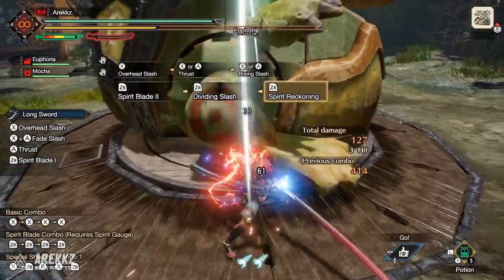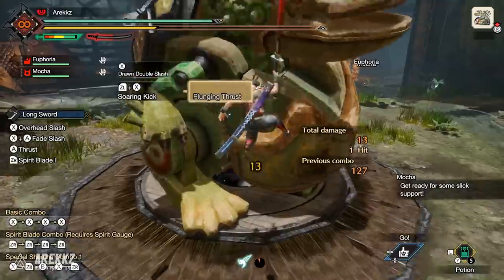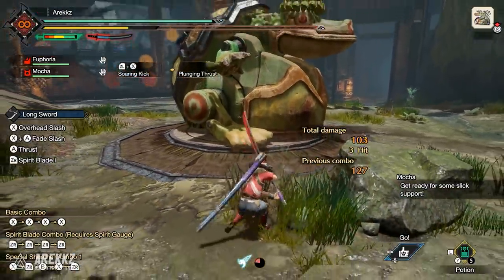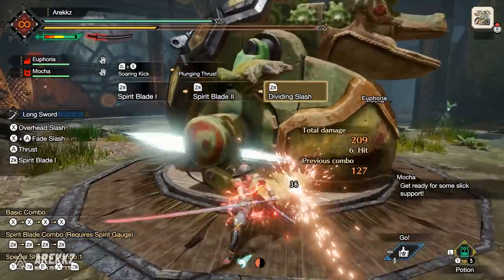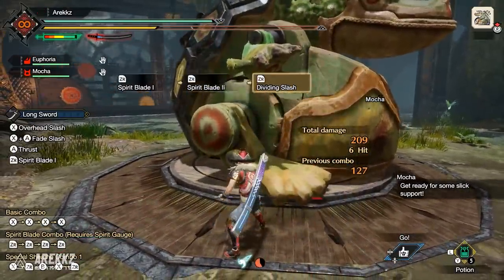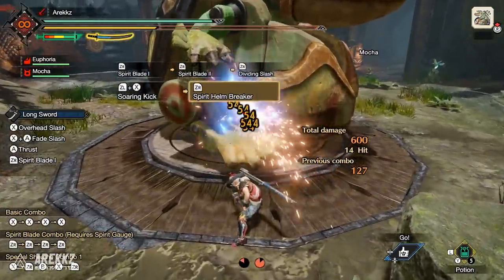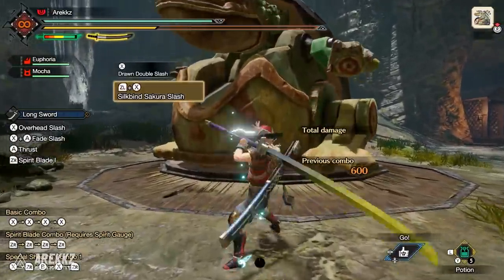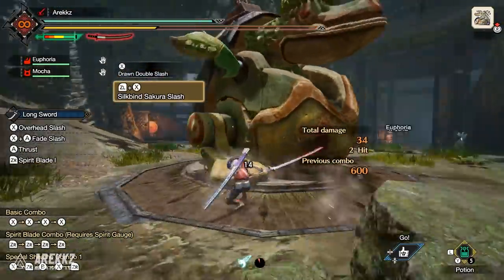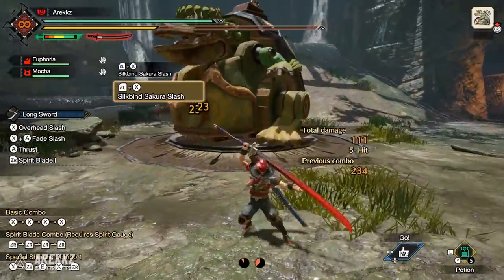For your third slot, you either have Soaring Kick — the move you use to launch into the sky — and assuming you have meter charged, you can press ZR to perform the Helm Splitter, your biggest damage move, or press A to perform the Plunging Thrust to fill up the inner meter for automatic regen. Alternatively, you have the Silkbind Sakura Slash, which when it connects to the monster slashes multiple times — great for elemental or status builds — and it levels up your gauge, making it a very easy way to level up the meter.